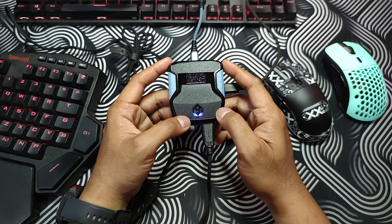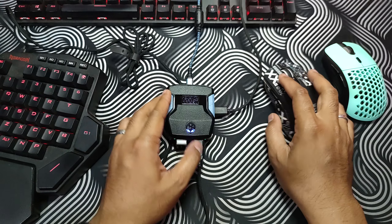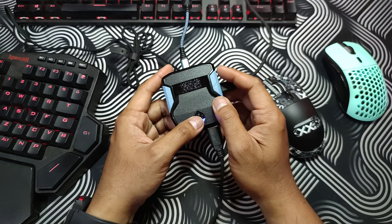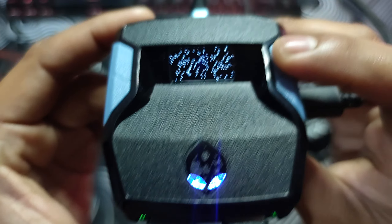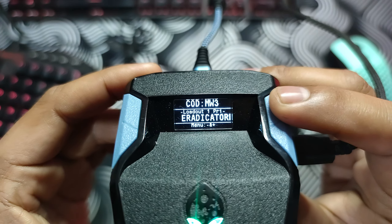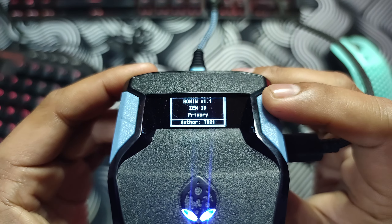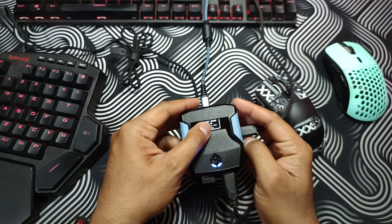Hello guys, welcome to the channel. In this channel we talk all about Cronus Zen on PC using mouse and keyboard. Today's video we will talk about version values for the LMG Tag Eradicator anti-recoil using four scripts: Modern Warfare 3 Pro Pack, Scottis Trehar 6.0 version 1.02, Pronin version 1.1, and Project Orion version 1.3.